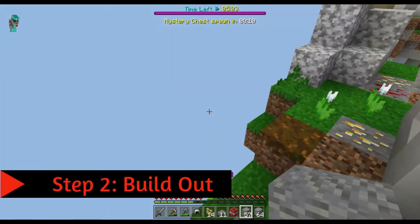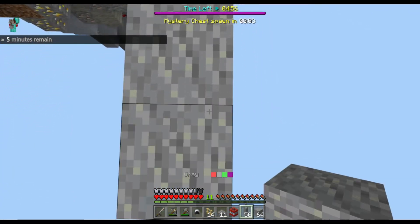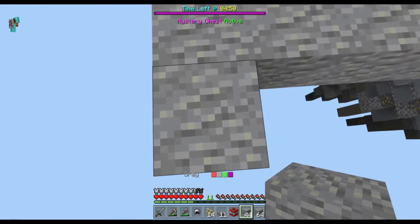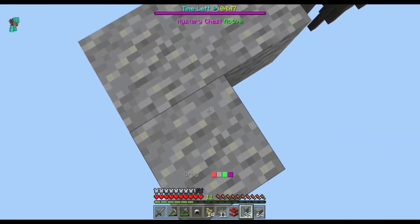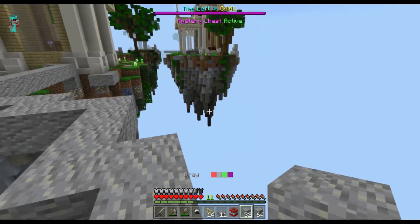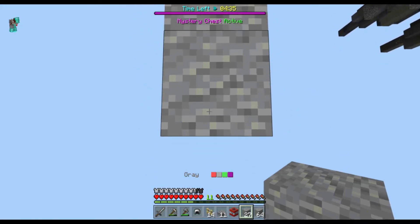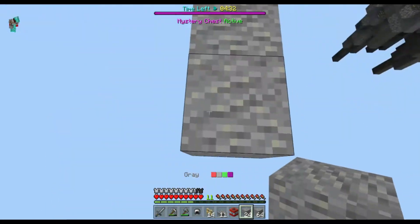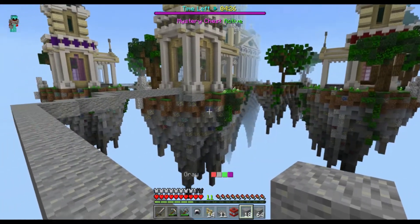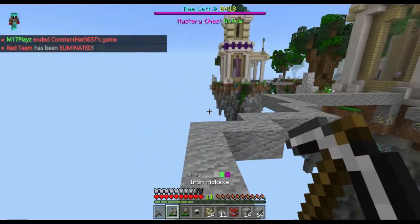Once you've gotten the required materials you need for the build and a sufficient amount of armor, as well as some arrows and a sword, start to build outward from your island. Try to place blocks diagonally because this will give you a huge advantage in the end, especially when it comes to positioning your sniper tower as best as possible. If you build your sniper tower right across from your base, players could easily speed bridge right across and quickly take you out, especially if they have diamond armor — you stand little to no chance.